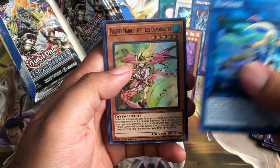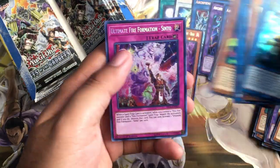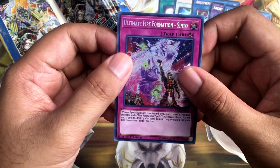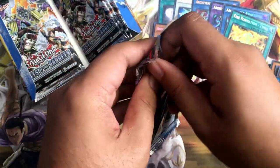Elphaze. Majesty Maiden. The True Dracos are getting reprinted in this set too. Talkback Lancer. Prohibit Snake. And we got a Counter Trap — Ultimate Fire Formation Sinto. This is basically Orcus Crescendo for Fire Fists. I think that card can also be searched.